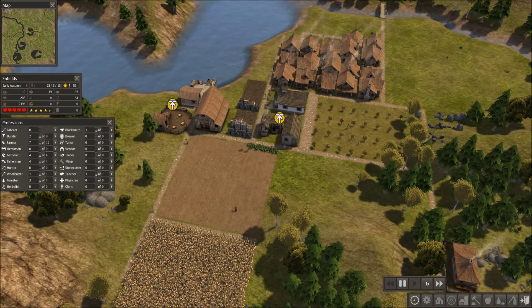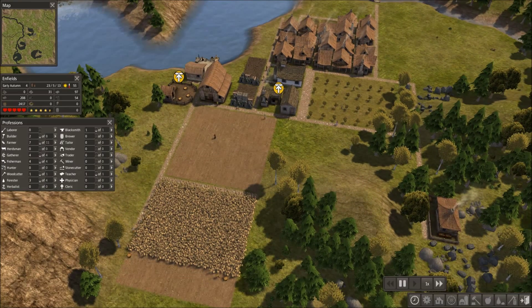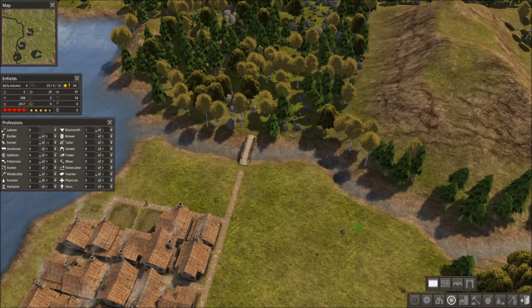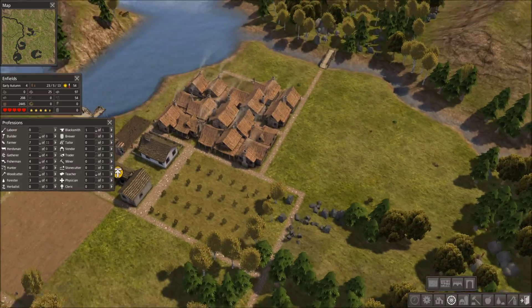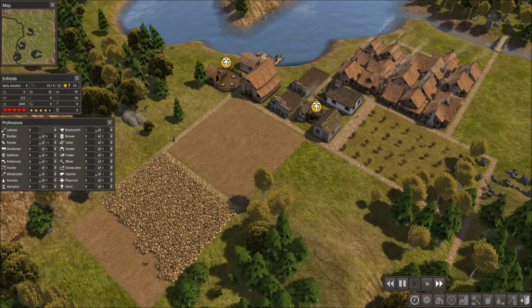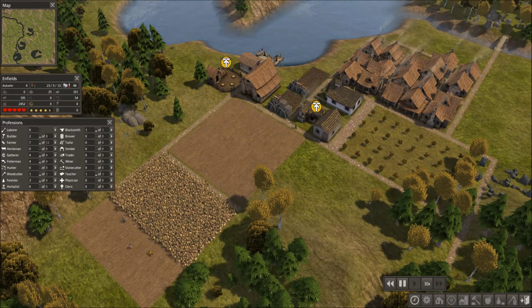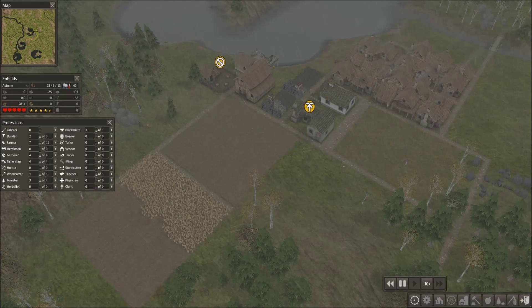Hey guys and welcome back to Let's Play Banished. We're building a couple of houses, food problem is more or less gone. Next we should expand over this little river and build a mine and a quarry. I've noticed that in the beginning it's quite slow to get people, but at a certain point you'll have too much and won't know what to do.